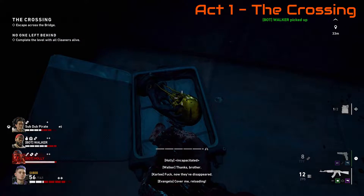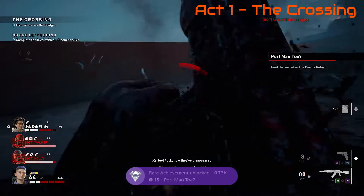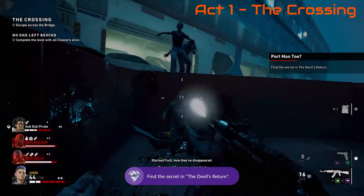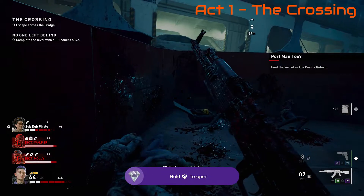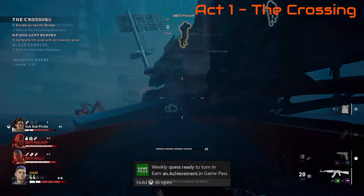There is a big red container at the beginning of the bridge on the right hand side — you don't want that one. Make sure you go towards the end of the bridge. You get the achievement Portmanteau for 50 gamerscore. These are all worth 15 gamerscore, so by the end of this you're gonna have a decent amount.